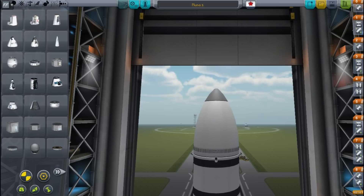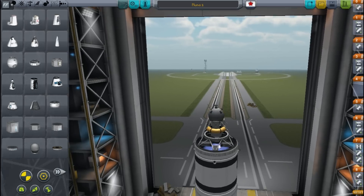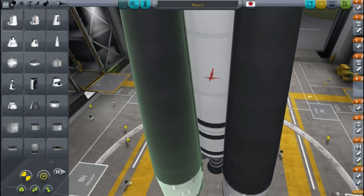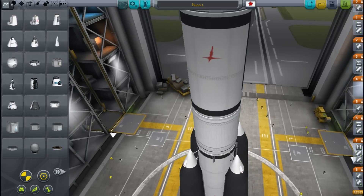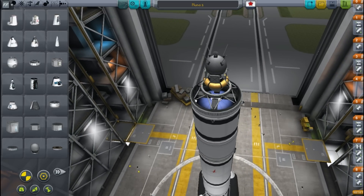Here you can see the rocket we're going to be using. It looks very similar at the top, but actually it's completely different underneath - a completely redesigned rocket from the one we used to launch the last mission, the Kerbnik probe. If we look underneath the fairing it's pretty much the same probe, but further down it's completely different, using KW rocketry parts which include a lot more Soviet-looking parts, such as the side tanks down at the bottom.